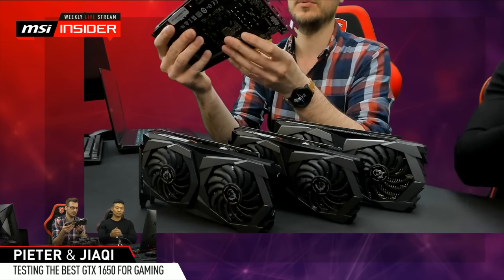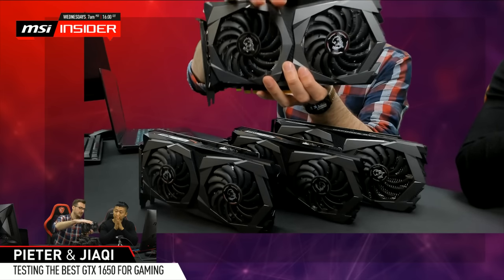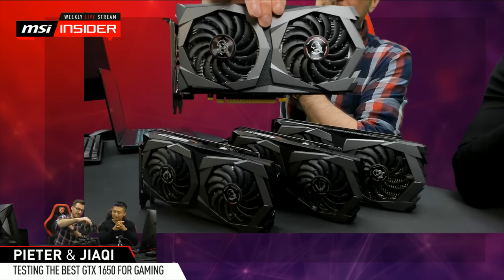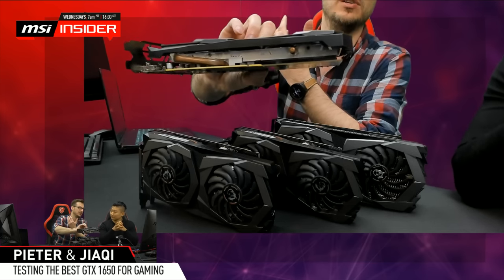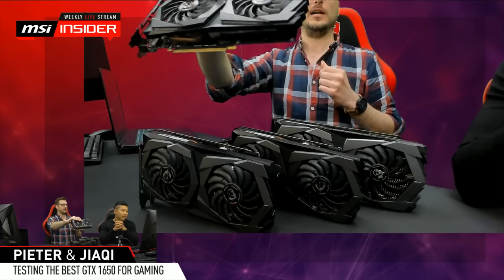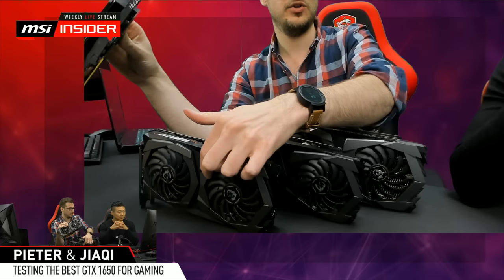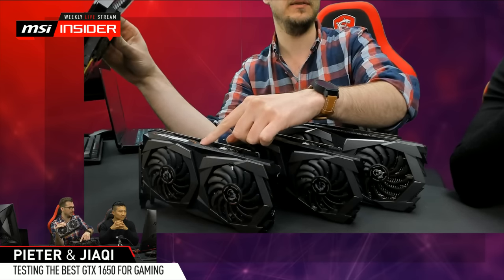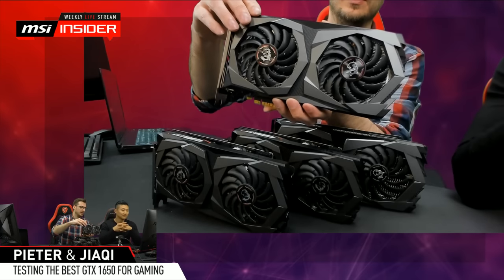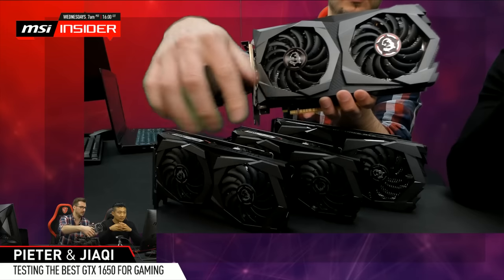This card with this cooler struggles to even reach 60 degrees even when you push it - it's a very efficient GPU so it doesn't require a big thermal solution. Now, most of our Gaming cards have a nice RGB effect in between the shroud and on the sides. For this card, with the price in mind, we decided not to include RGB - there's only a single white LED on the side.